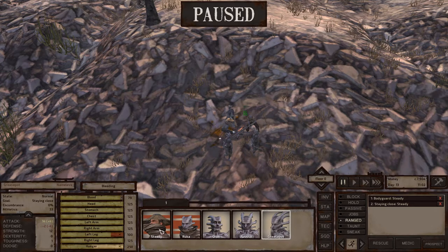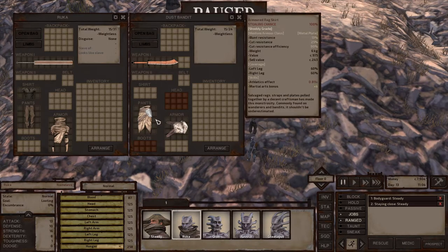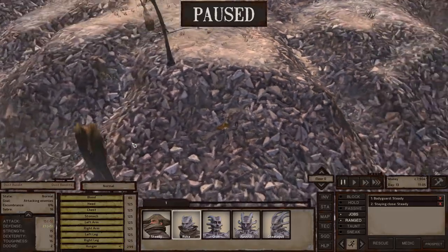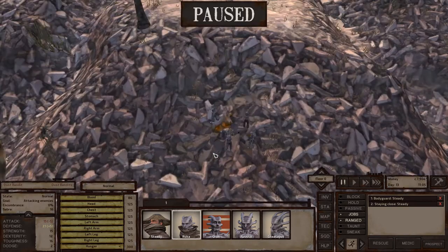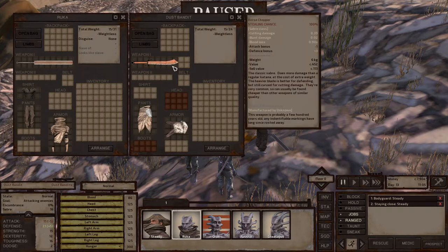Greasepot screwed it up. Almost had a perfect victory there. Let's give Greasepot some first aid whilst Ruka checks out - look at this, we've got a little bit of loot here. Uh-oh, there's another one - another one came back. It got lured towards me. The other ones are all over here still. Let's make sure we get that stuff. Who's the strongest person here? That would be Ruka.